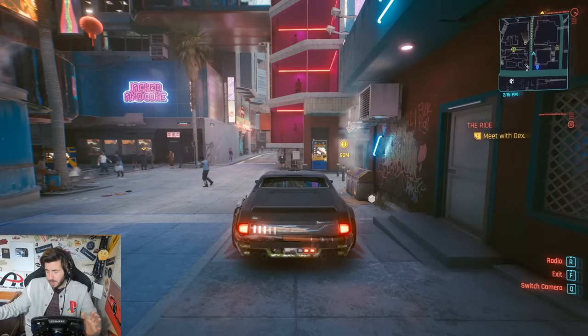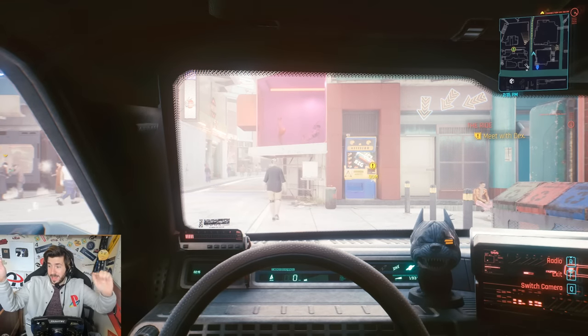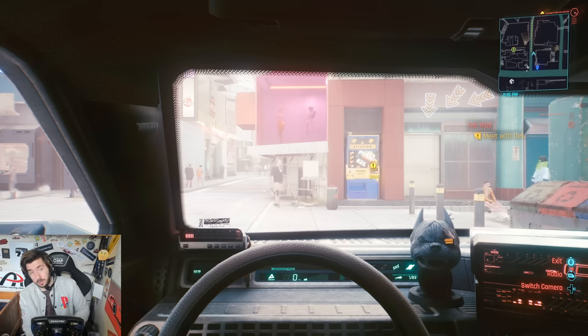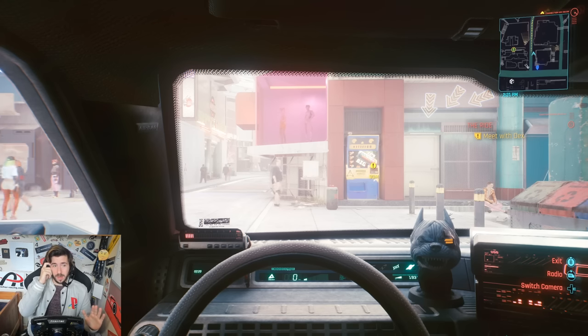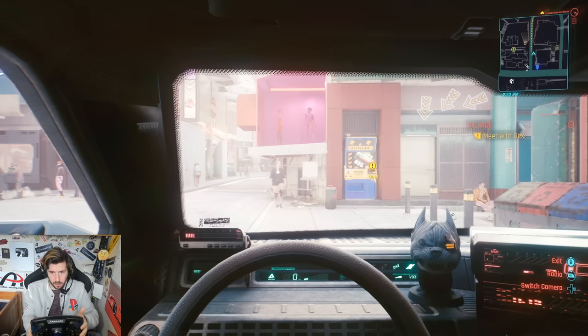This is actually going to work. We're in the car. I'm going to use my keyboard to switch the camera to onboard view - and there we are, time to go sim racing in Cyberpunk. My pedals don't work in this game because of the way I had to set it up - I can only use the wheel axis. I can't use any other controller input, but maybe I can fix that in the future.